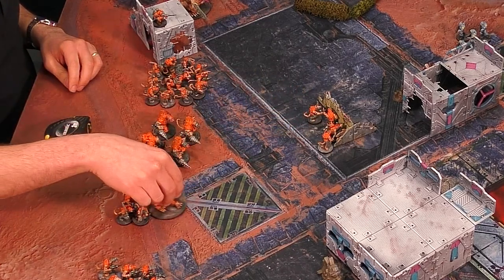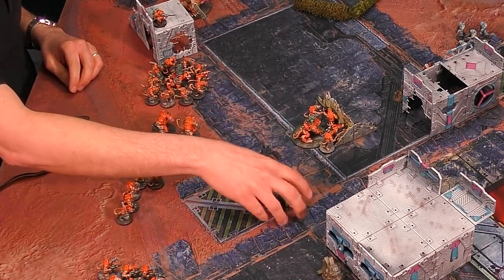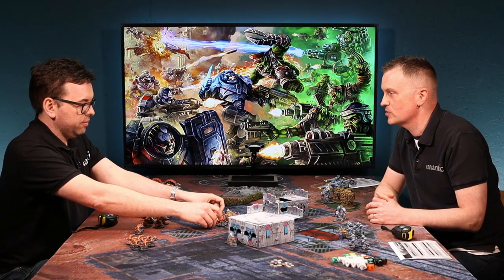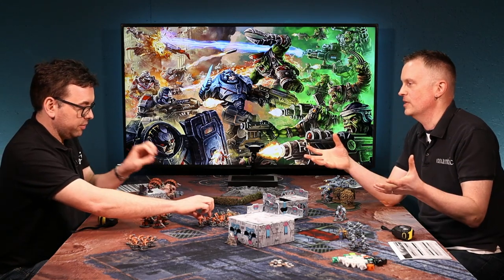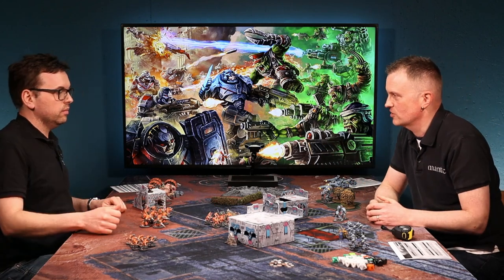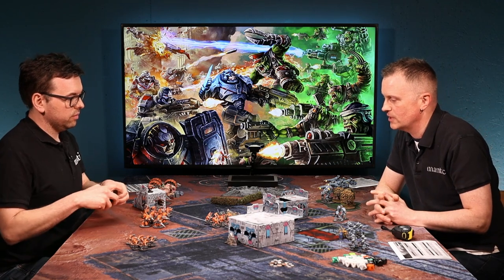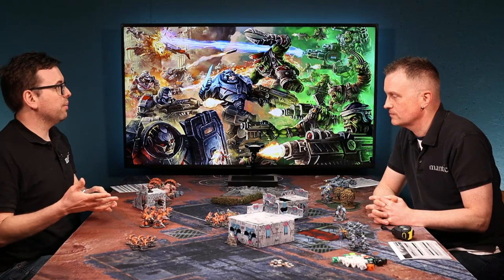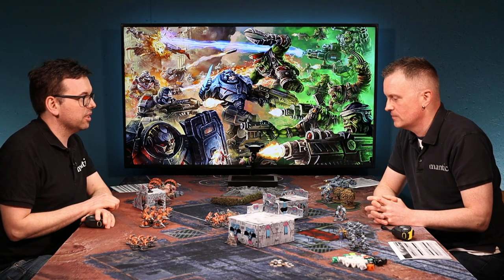What happens when you've got more than 10 models? Once you've got over 10 models, your coherency goes up to 6 inches. This is to allow big units - say a big unit of plague zombies - because getting them all within 3 inches becomes impossible if you've got 15 or 20 models. So it goes up to 6 inches for squad sizes over 10. That means you can spread them out a bit more and hopefully get behind some cover.